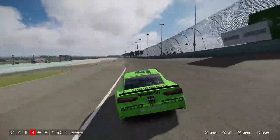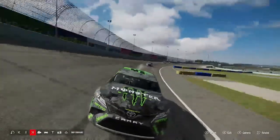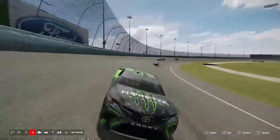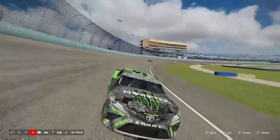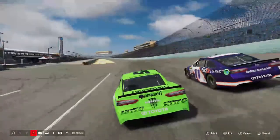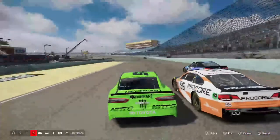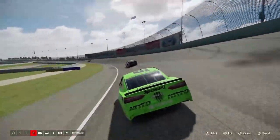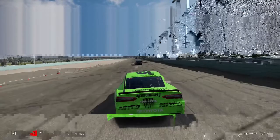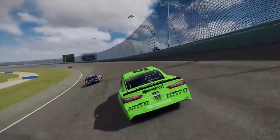They all have fresh tires behind me, so it's gonna be difficult to keep this lead for Stage 2 — I've got to run 10 laps on tires that are about 20% worn. I'm going higher up on the track, taking a slightly slower line. There was another caution. I faked the pit — I didn't realize we were restarting. I get double-passed and end up in fourth, with about five laps left in Stage 2.